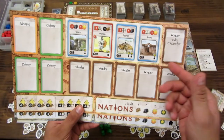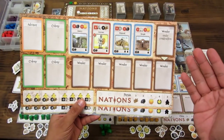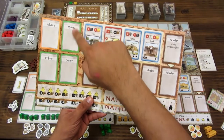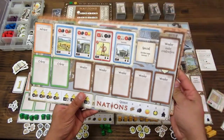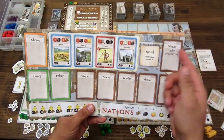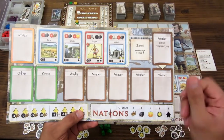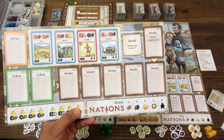Otro tablero en la cara B es aparentemente similar, pero tiene un edificio menos de construcción y puede tener una colonia más —hasta tres colonias— y además tiene un bono para las edades de oro, que gana un recurso más o paga un recurso menos cuando quiere comprar puntos de victoria con la edad de oro.